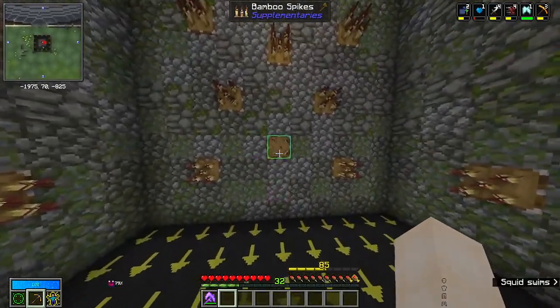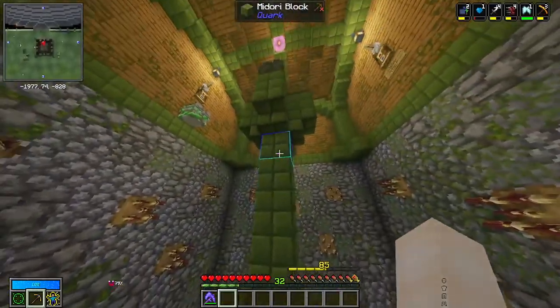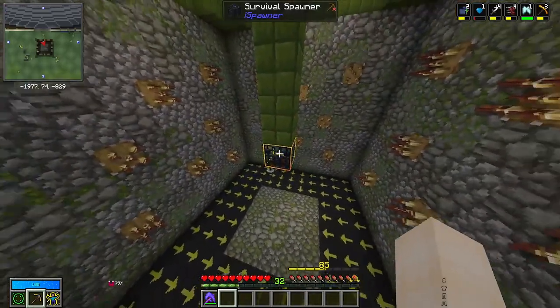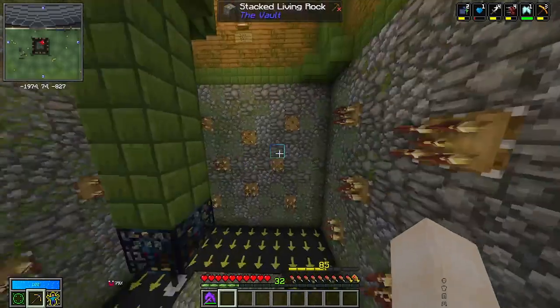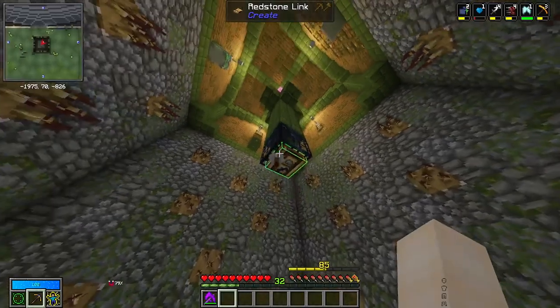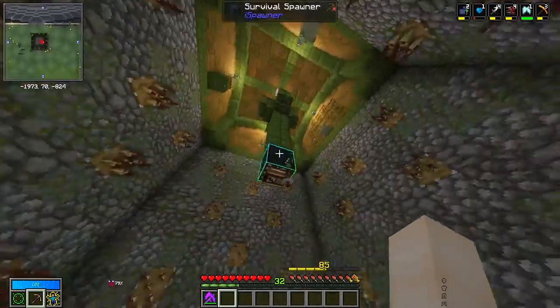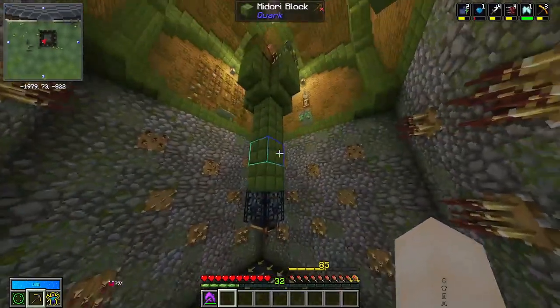I find bamboo spikes are the easiest way to go when it comes to killing ghasts. Another really important step is to make sure you have blocks above the spawner so that mobs aren't spawning above it and getting stuck up there. That is also why we have the redstone link on the bottom of the spawner rather than on the sides, because if you have it on the side mobs can actually get stuck on top of it.